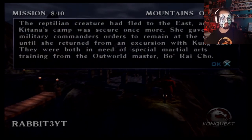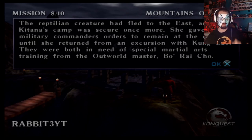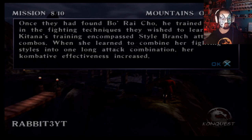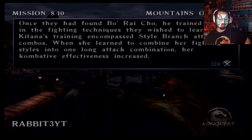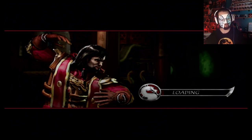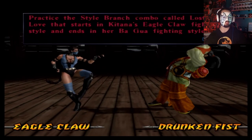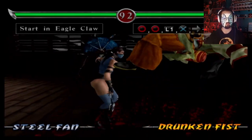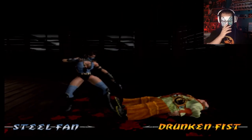The reptilian creature had fled to the east, and Katana's camp was secure once more. She gave her military commander orders to remain at the camp until she returned from an excursion with Kung Lao. They were both in need of special martial arts training from Outworld Master Bo' Rai Cho. Once they had found Bo' Rai Cho, he trained them in the fighting techniques they wished to learn. Katana's training encompassed style branch attack combos. I very much dislike the combos — I don't need a reason, I just dislike them. I hate that they're so long.